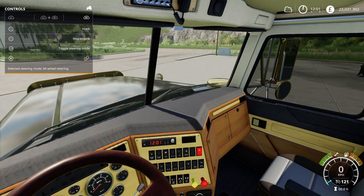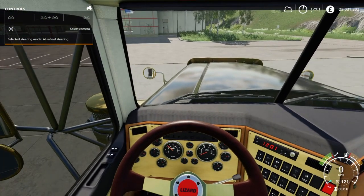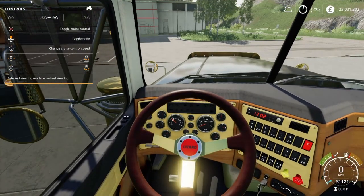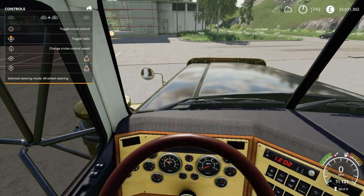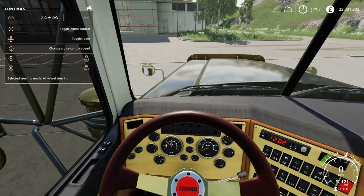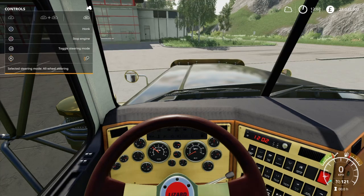If we press R1 and the same thing, we can roll down the passenger side window. With L1 and R1, we can move the seat forward and backward, and up and down. That is so cool. Basically you can change the FOV. And I really appreciate that.